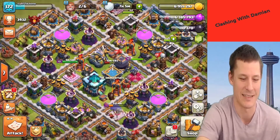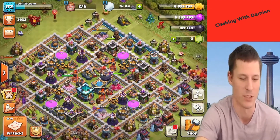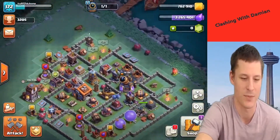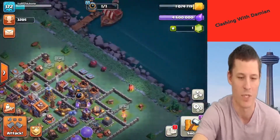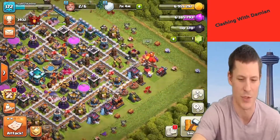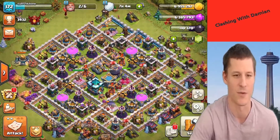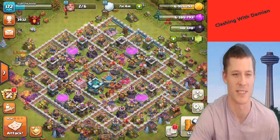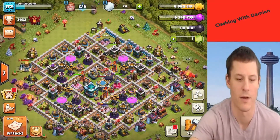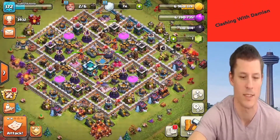Sweet, awesome - level 16 archer towers! Now we can do some level 15 to 16 cannons. The king needs to be finished - I don't have any gems, that's a bummer. I can get a few gems. I also need to donate to myself. Let me get that finished real quick and then we'll get right to an attack.